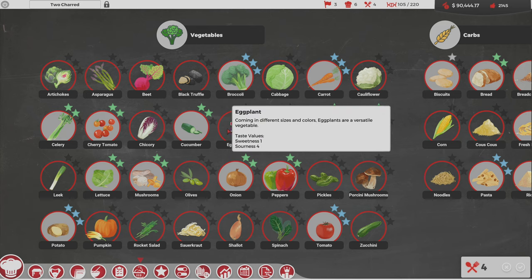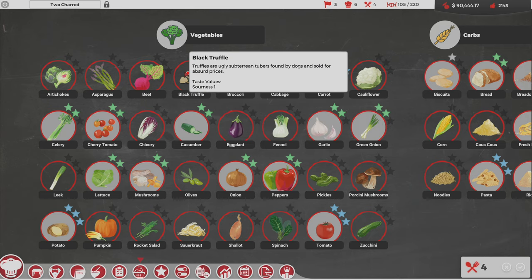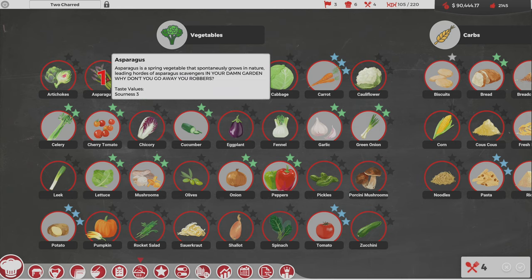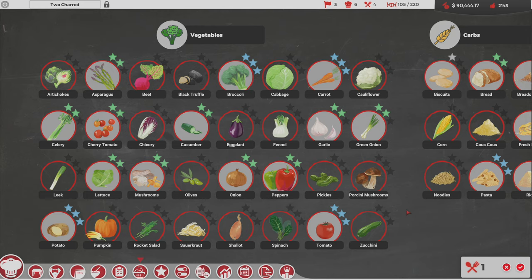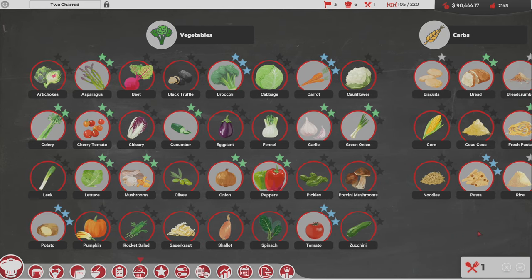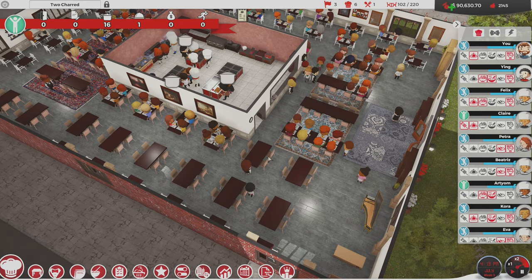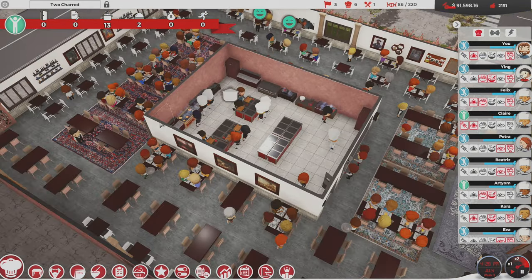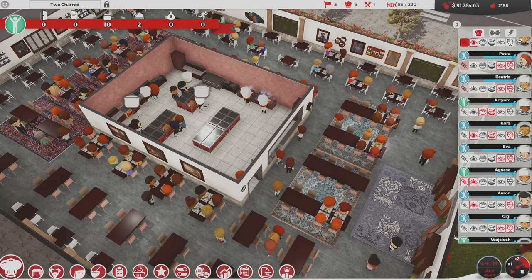Let's see what else — rocket salad, shallot, sauerkraut, olives, pickles are pretty popular, zucchini, spinach, eggplant, always a favorite coming in different sizes and colors. And the black truffle — absurd prices. Let's grab a little bit of asparagus. I don't know what I'm going to use it for, but maybe you guys have ingredient ideas for your scallops and cuttlefish so we can grab things like that.